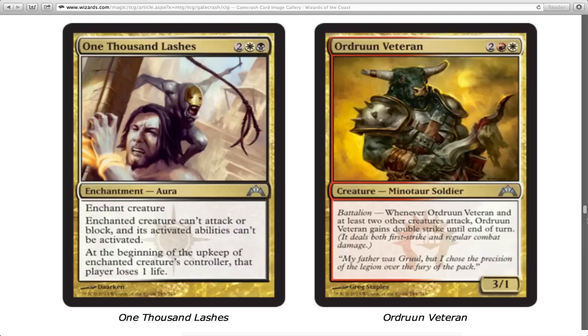Droon — he's a veteran who worked for Gruul, his dad worked for Gruul, but he decided to join the Legion because he likes to wipe his blades. Whenever he attacks with two buddies, he gains double strike — that's sick, I like it a lot. He is a 3/1 and he doesn't have first strike the rest of the time, so I'm not super in love with that, but he's pretty good for an uncommon.